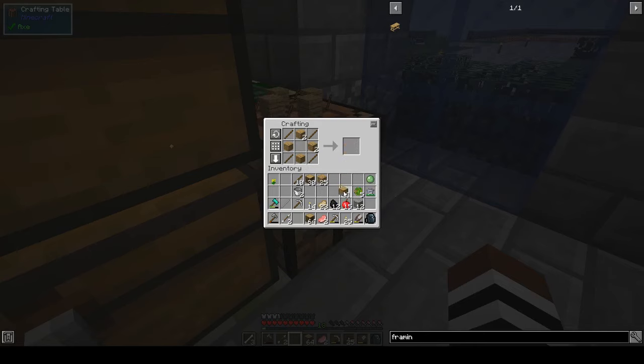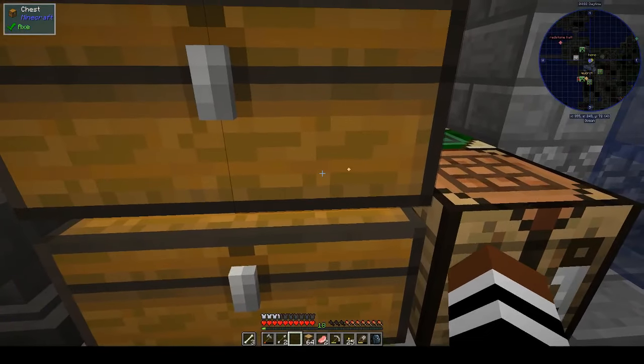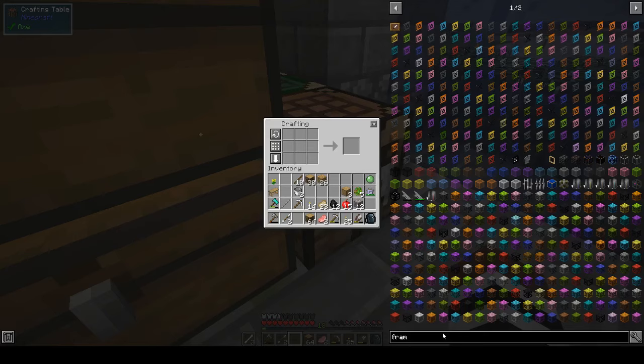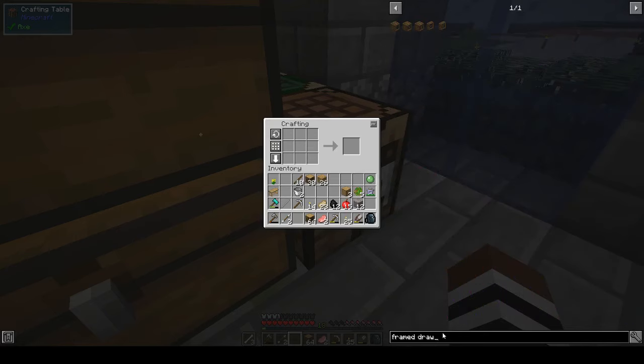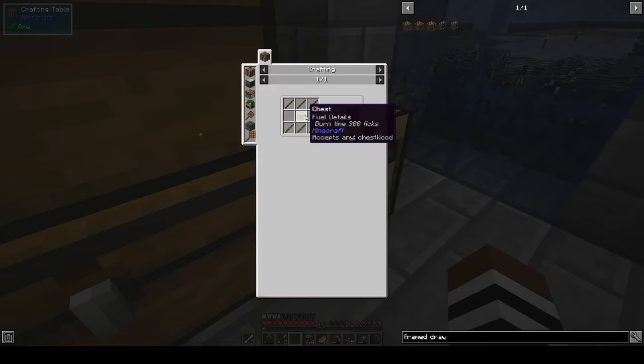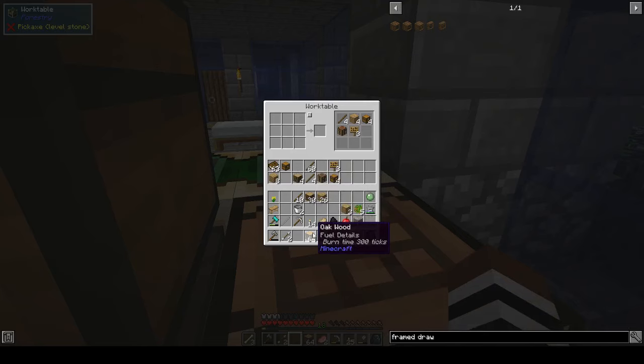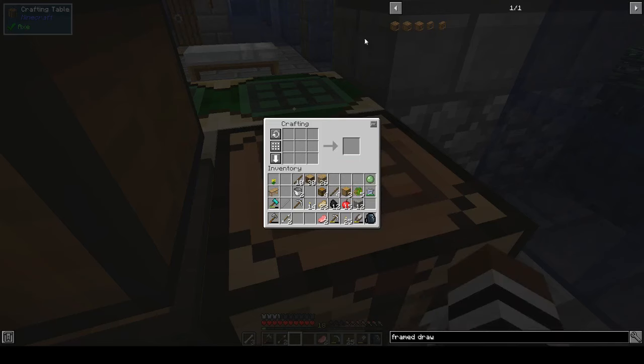And of course I'm making three - missed the one in the middle. And then to make the table, there's that. Framed drawer - we need a chest and some sticks. Let's stick you in there and some sticks. Okay, that's a framed drawer.